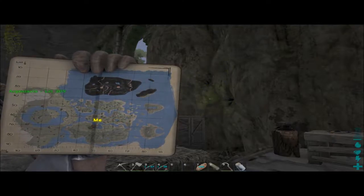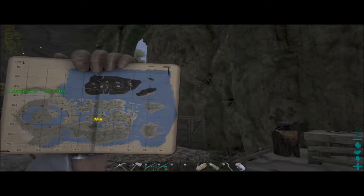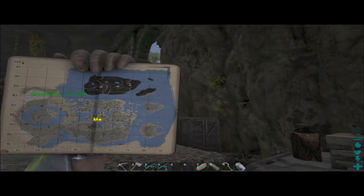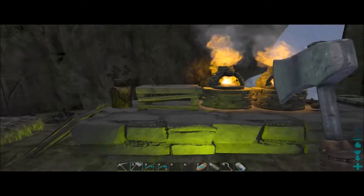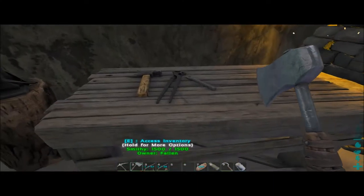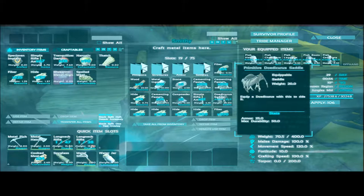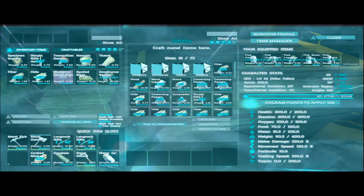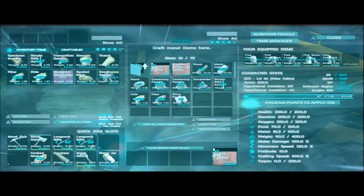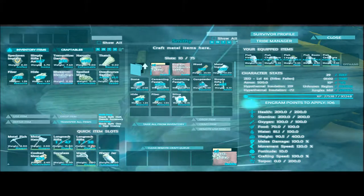Okay guys, so some things have happened. I flew all over the map - I started at the bottom and flew all over the bottom island where the Doedicuruses supposedly are, then over to the far islands on the right, searched all over those, went up to the half-burned island above that, then to the lava mountain island. On The Center I found one but no high levels - the highest was a 95.